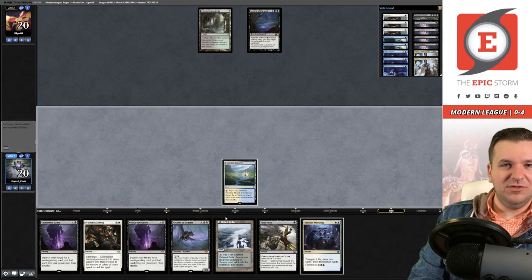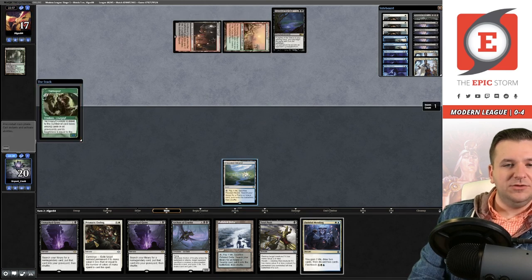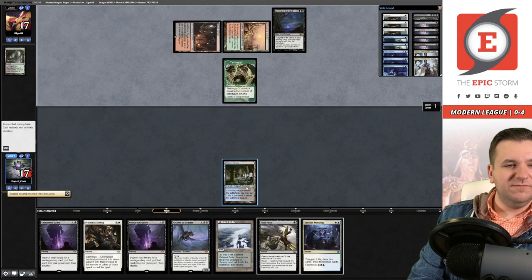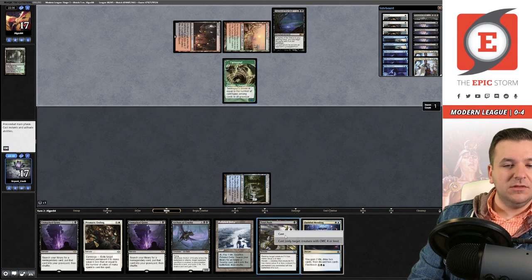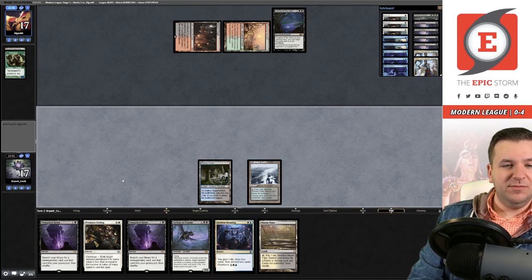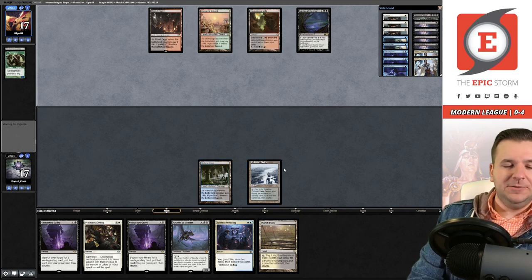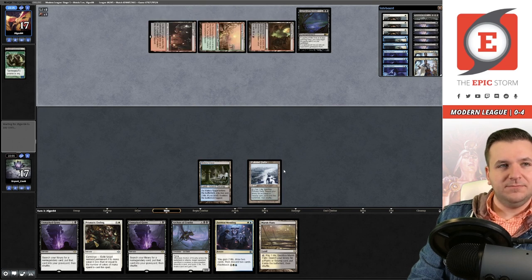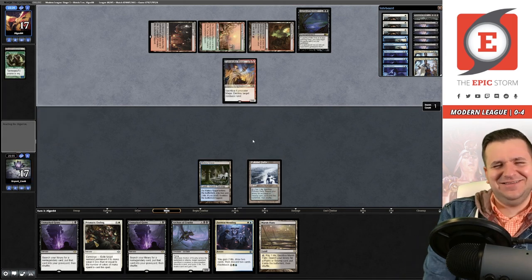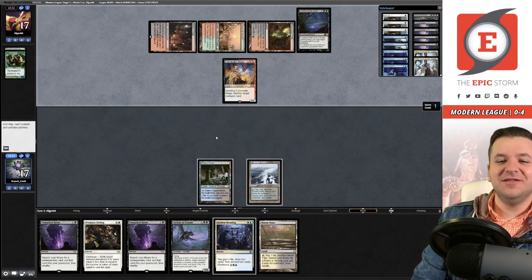We're now on the hard-cast plan in game two because they played Leyline of the Void. We go get Watery Grave and push to remove their Tarmogoyf — get out of here. Pass the turn; on their end step we cast Faithful Mending. Probably could have played Marsh Flats to get a basic Plains instead of bolting myself again, but where's the fun in that. Three mana — oh, Magus of the Moon? That hurts. This really is Boomer Jund — we're facing like the 2015 Modern metagame tonight.